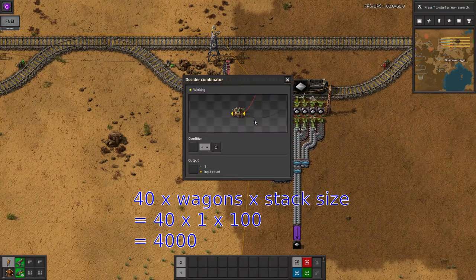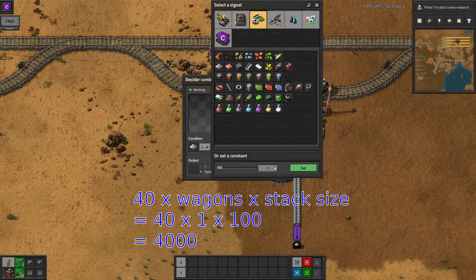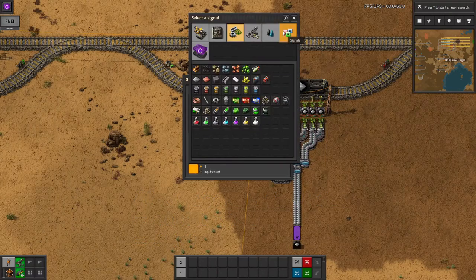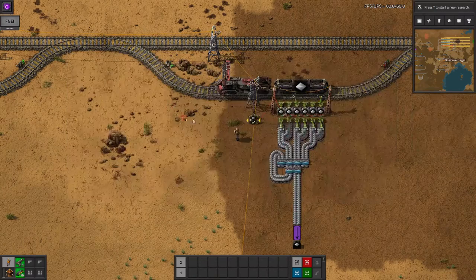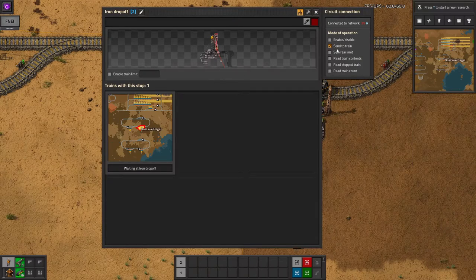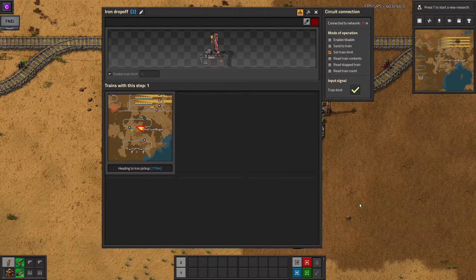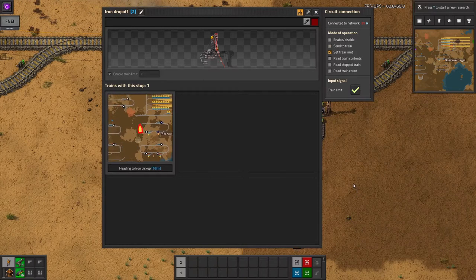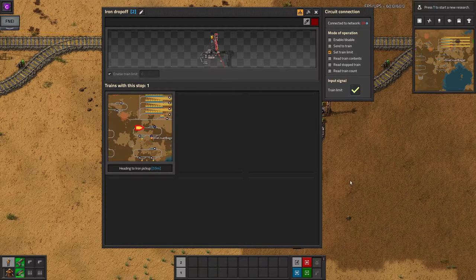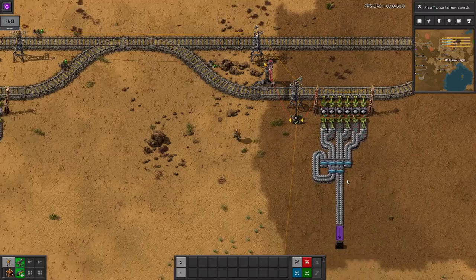I'll go with one train load, which in this case is 4,000. So I want to say: if iron plates is less than 4,000, output one green tick. Then connect the output of the combinator to the station, open the station settings, and tell it to set the train limit equal to the number of green ticks coming in. This means that while the station is empty or nearly empty, the train limit will be set to one — meaning it's requesting a train. Then once it fills up beyond 4,000, the limit will automatically lower to zero, meaning no more trains will be summoned and the iron train can go off to supply other stations.